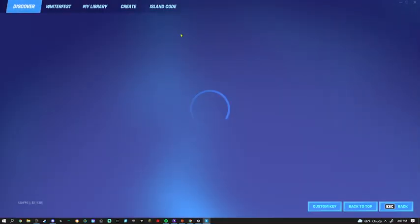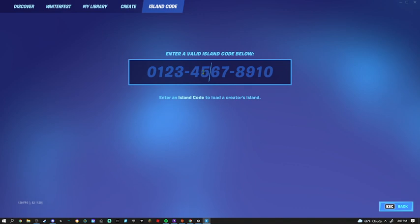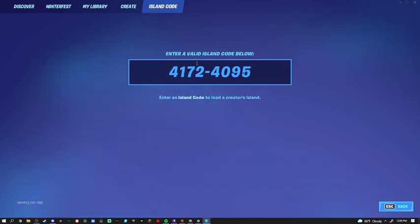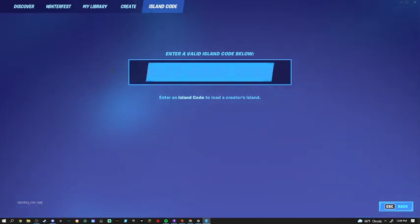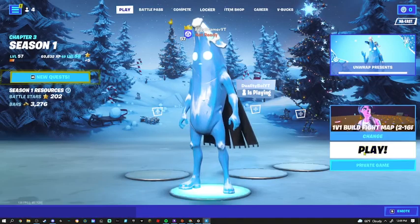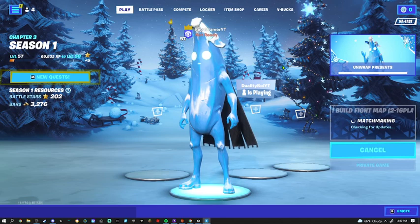So the code for this map that I'm going to be doing today is 4172-4095-0163. I will leave this in the description so that you can copy-paste it, then hit play, enter a private game, and hit play as well.